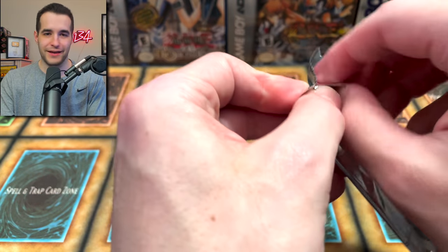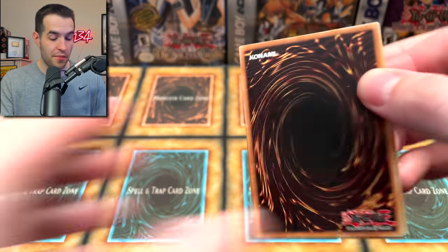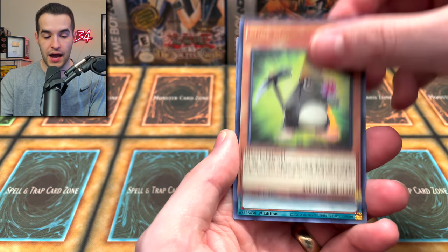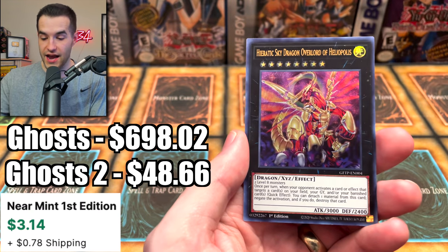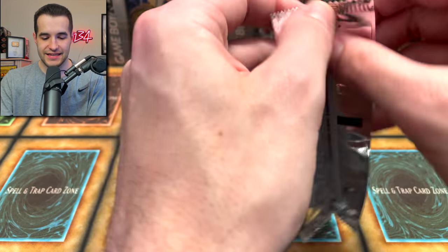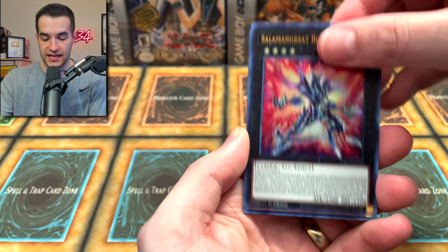Visionary Revion and the Brute Enforcer — just the end of that giveaway, guys. Keep an eye on the Community tab and make sure to turn on your notifications if you want to win. Geartown with Mind Mole, Emergency Teleport — very good card — and Hieratic Sky Dragon Overlord of Heliopolus. Dark Magician Girl Pack — will this have something amazing? Salaman Great Blaze Dragon.